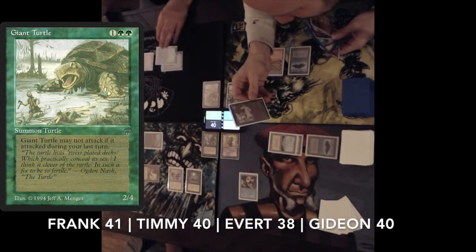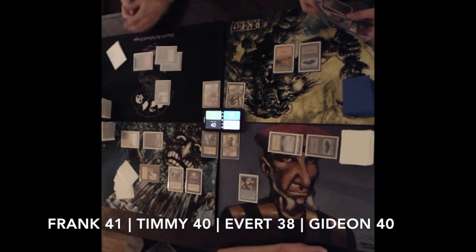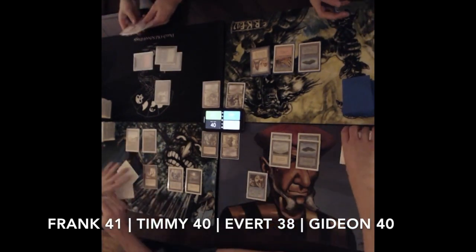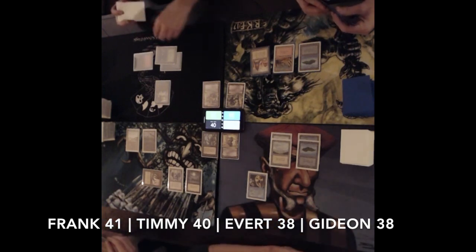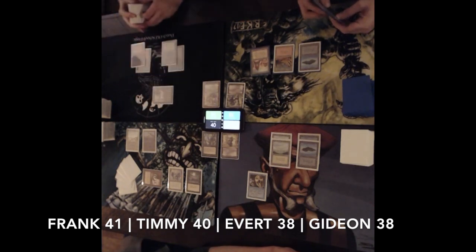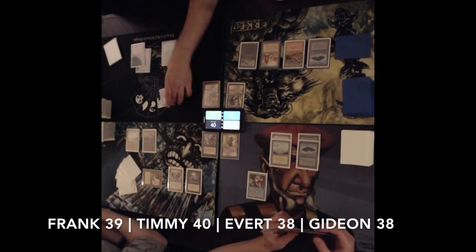We see a Giant Turtle being cast — a card from Legends, a 2/4 for 2 green and 1. It has a downside: if it attacked, it cannot attack again the following turn. It's a turtle — it's slow, it needs some time to recuperate. Gideon is the only person at the table who hasn't played anything yet. He's playing a City of Brass though. There's another island and a pass. I really need lands; I'm stuck on two swamps.